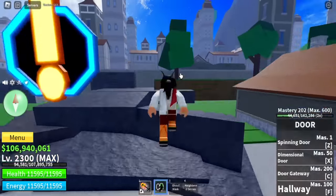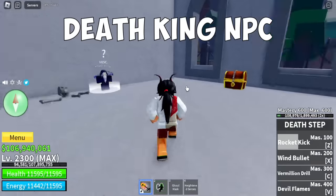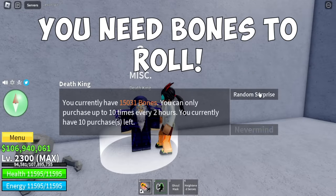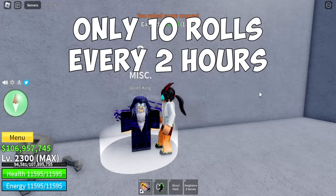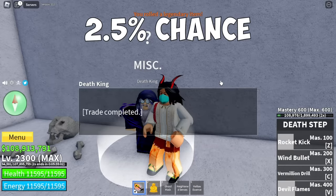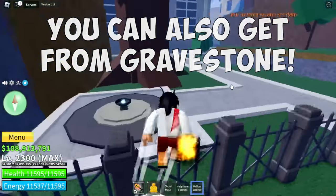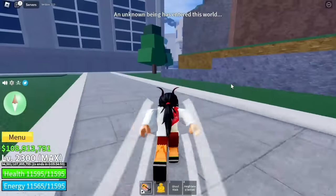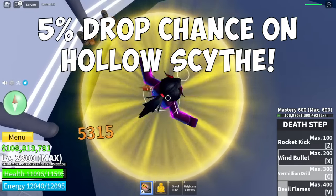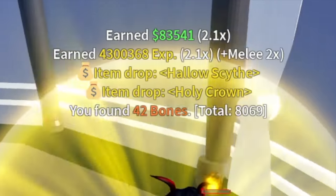Number 6 on the list is the Hollow Sight, another Mythical Sword. First, head to the Haunted Castle and look for the Death King NPC. You need to spend Bones to roll — you can only roll 10 times every two hours, so this one is based on luck. There is a 2.5% chance to get the Hollow Essence. Once you get the Hollow Essence, you can also get a Gravestone and summon a boss. You then need to fight the Soul Reaper, which has a 5% chance to drop the Hollow Sight.